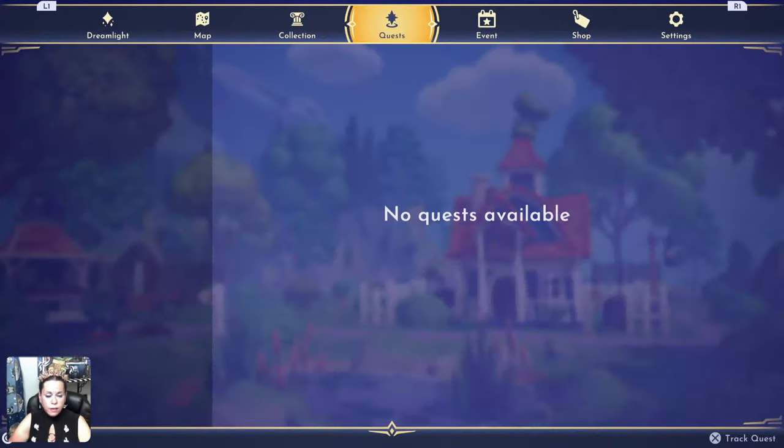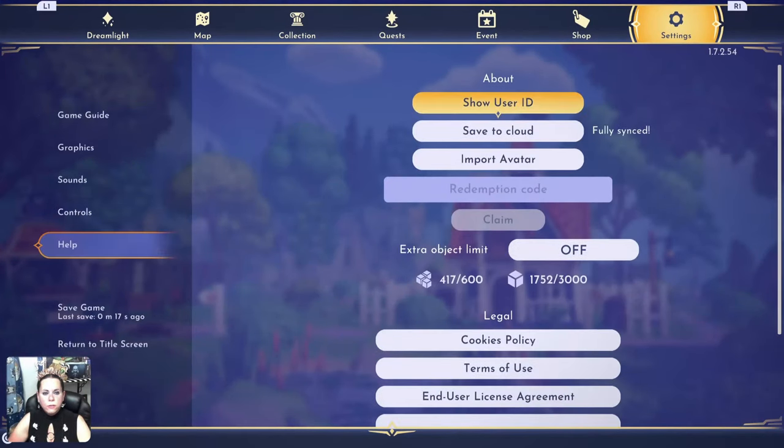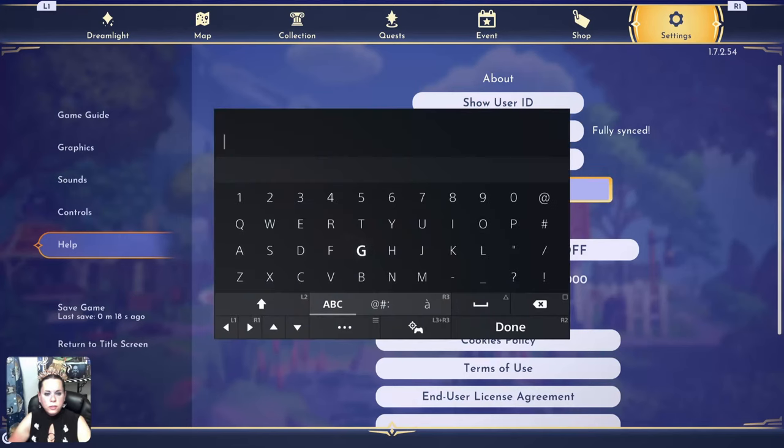If you don't know how to do the codes, you're really missing out. Go to Settings, then Help, then Redemption Code. They're in all caps. This one was HALLOWEEN BUNDLE.